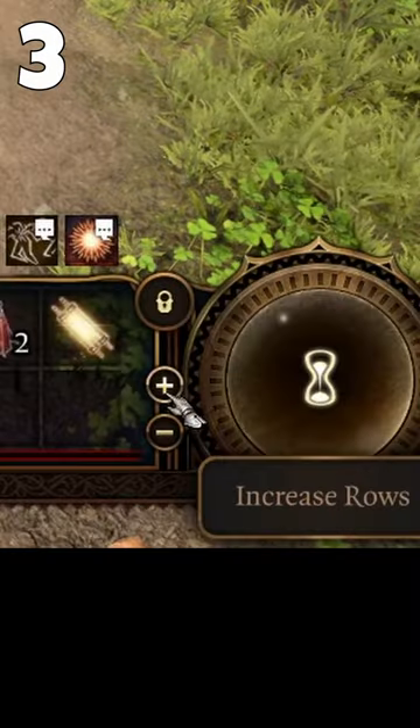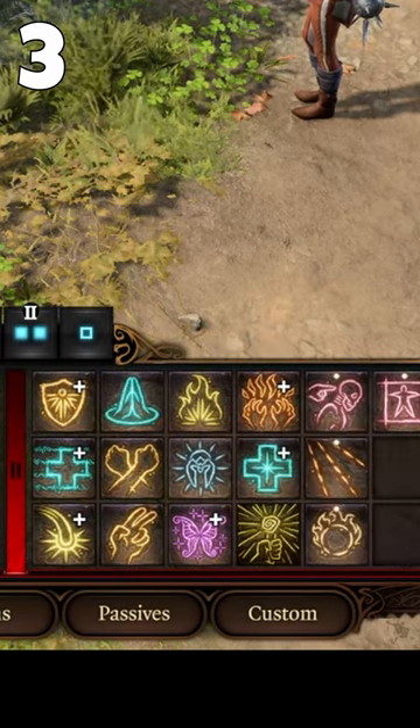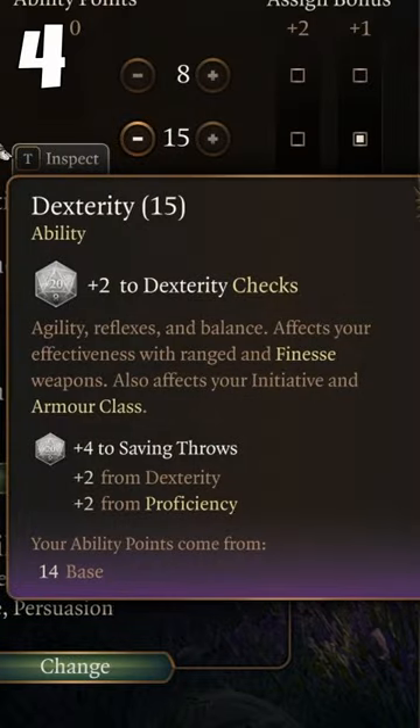Don't overlook the small plus and minus buttons on your hotbar, as they adjust the number of spell rows, which can be very helpful at higher levels.